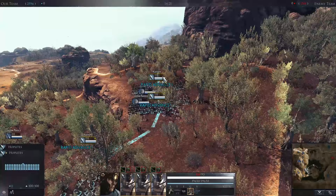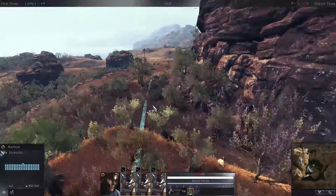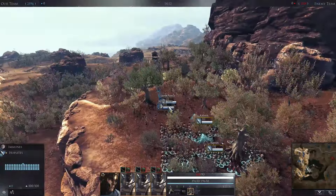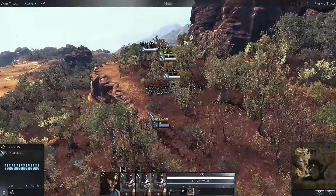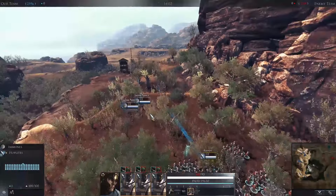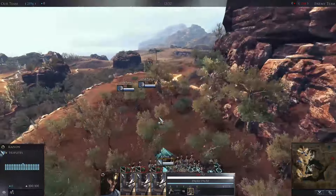Here we go. On this map, Thermopylae — this is where the Hot Gates are — this is probably my favorite map out of all of them. There's only one tower here in the middle, so it's important that you grab it right away. My teammate, I think he has ballista. I don't know how you just drop your ballista and then rebuild them somewhere else — I haven't figured out how to do that.